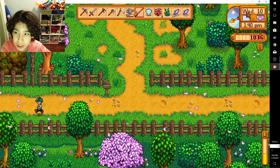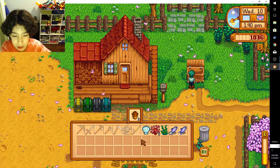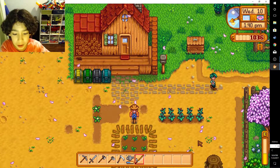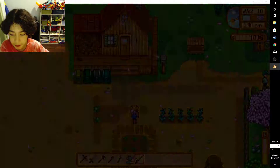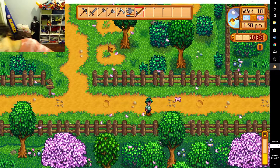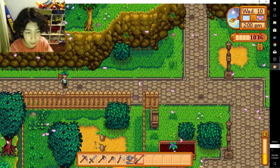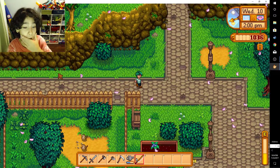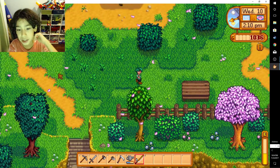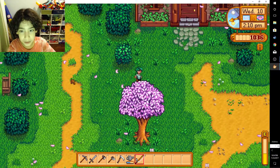It is Spring Wednesday 10. These might give me a good portion of the money — the moolah. Let me start heading to the main hall. Let's see if I get some stuff done at the community center, because at the community center there are objectives you can get and you get rewards.